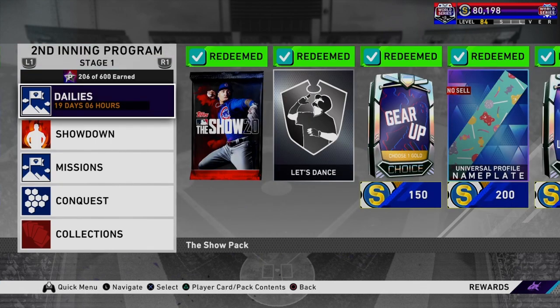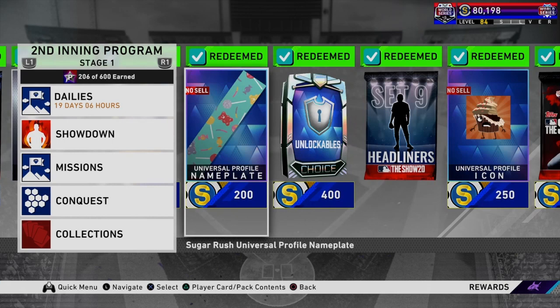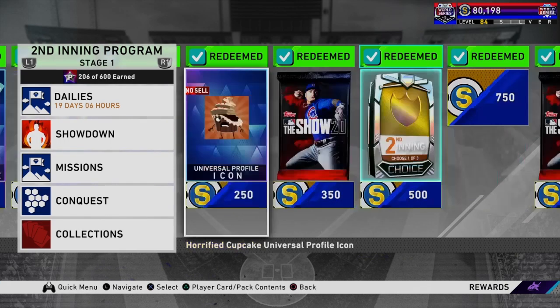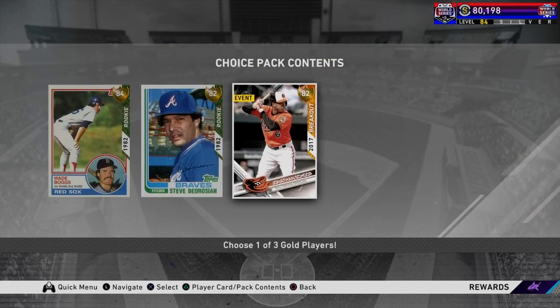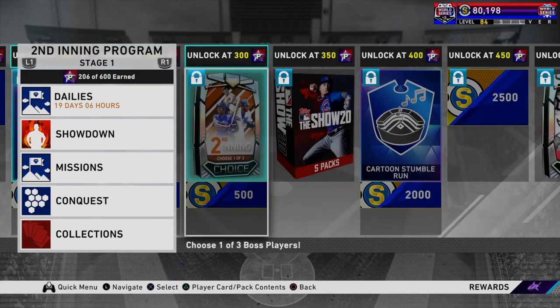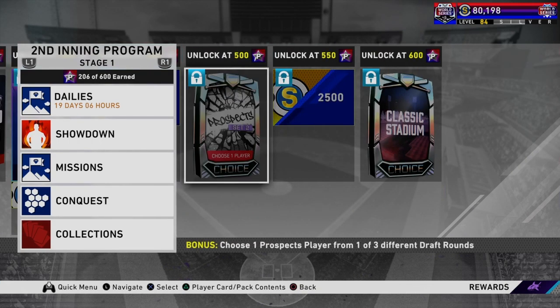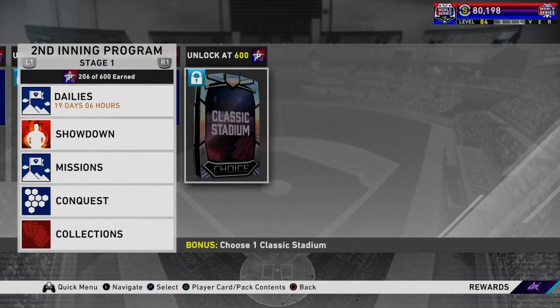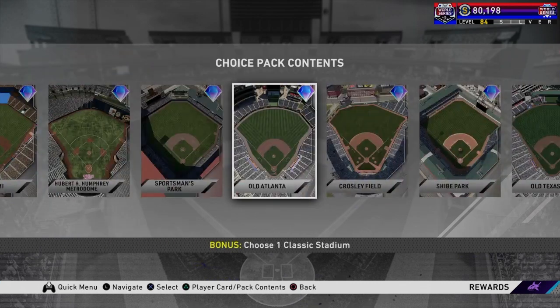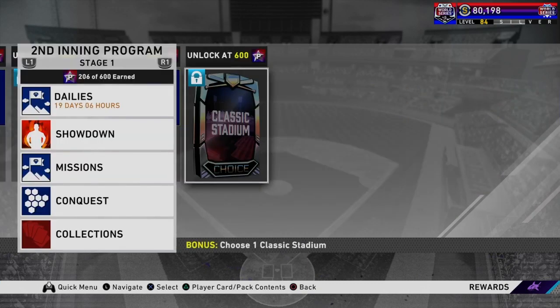Let's take a look at all these rewards along the way. The first thing that pops up is a Set 9 Headliner — it's a pretty big chance at Rob Nettles. Then we've got a Gold Pack, Jonathan's Scope, Regular Pack, Ballin' Pack, more packs, Bosses, Five Packs, Prospect Pack, and a Classic Stadium. Along the way there's some really nice stuff. And if you keep getting these Classic Stadiums, you might get Polo Grounds for free eventually. That's pretty nice.